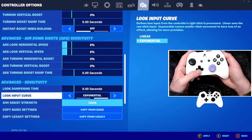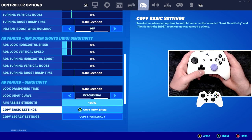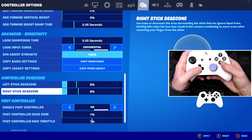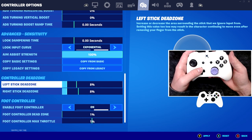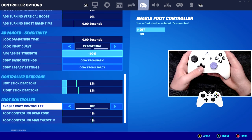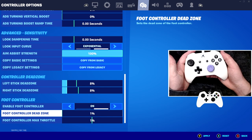I've actually been using Exponential over Linear recently, so if you'd like to try it out, you can use Exponential — note that down. In terms of dead zones, I actually get a lot of stick drift on my controller, so I like to use 8% for both of these — I find that I get the best results with that. And lastly, for the foot controller, if you have it, turn this on and make sure your dead zones are both at 1%. It gives you the lowest input delay possible.